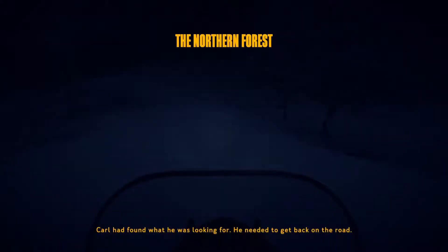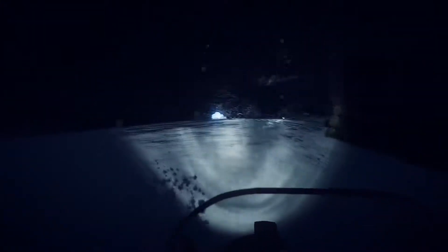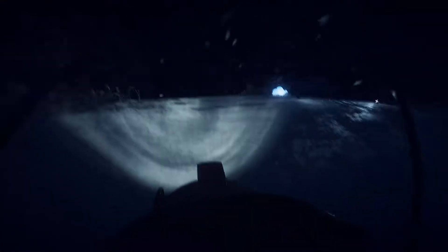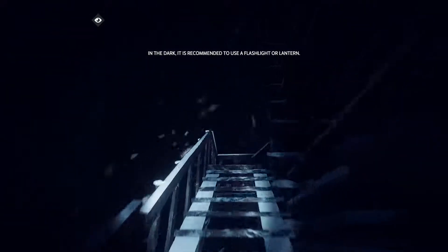Already taken the photo of that suspicious bolt. Pretty sure he does turn a light on here, so that'll be good. How do I turn the light on? Carl had found what he was looking for, but he needed to get back on the road. It's a good thing I found everything there, so here's the little guard tower that I've seen - observation tower. Makes some sense. I'm going to head up top. What shenanigans could there be up here? I'm just half expecting something to jump out at me.